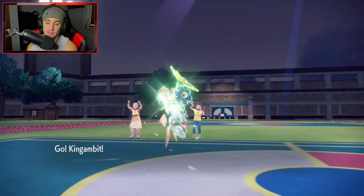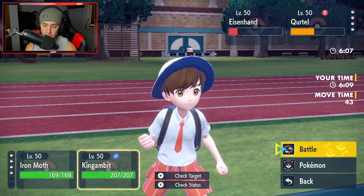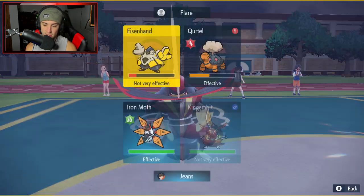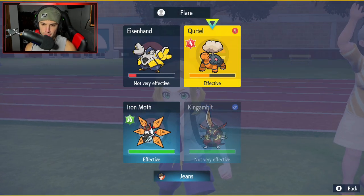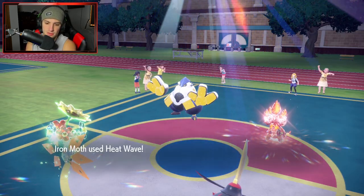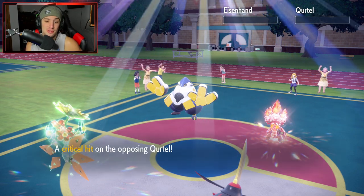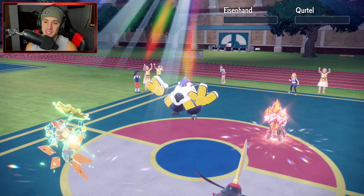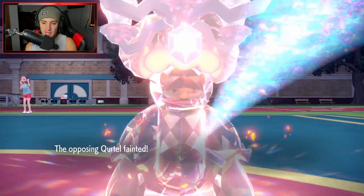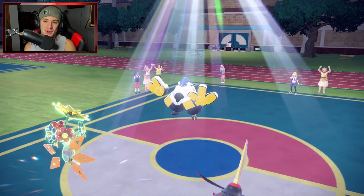We outspeed right here, so instead of Sucker Punch, I might just go into a Kowtow Cleave — does more damage. Heat Wave flies and lands — we say bye-bye to Iron Hands. It straight up KOs the Torkoal too, and we got a crit on that thing. But it was GG's anyway considering we took out Iron Hands. Kowtow Cleave would have finished off the Torkoal — there it is ladies and gentlemen, 1-1 for today's video! Our first victory. Got to use Iron Moth to showcase it to its fullest potential.